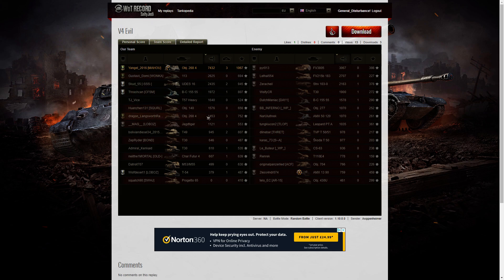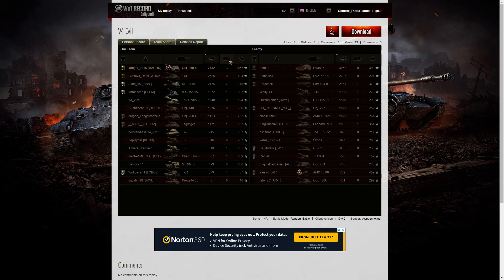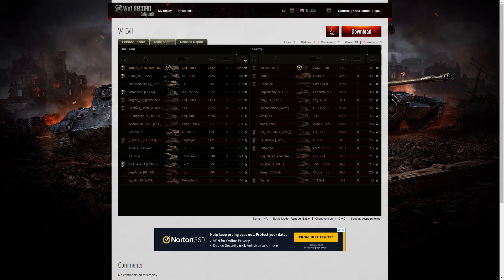Twisted Rapture got 1,453 hit points of damage. When it came to kills, it was Arpenheimer and Twisted Rapture with 3 kills each — nobody else managed more than 3. Mako didn't get any kills but did a nice amount of damage. On base XP, it was Arpenheimer at top with 1,067, followed by the Uda's 16 with 945, and Twisted Rapture with 752. The 113 just underneath with 694.